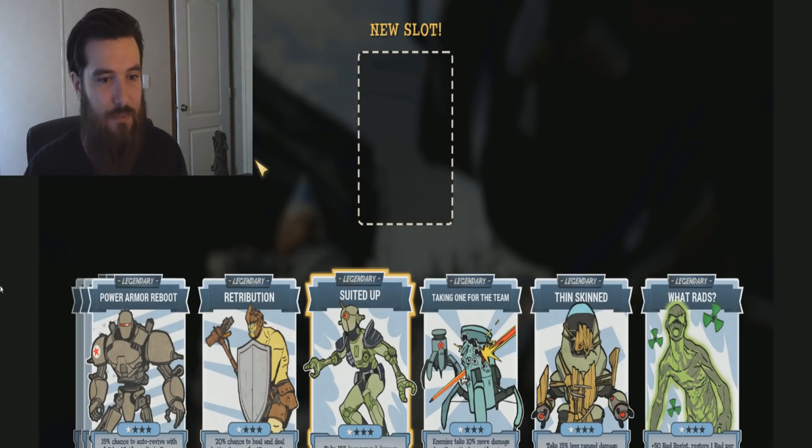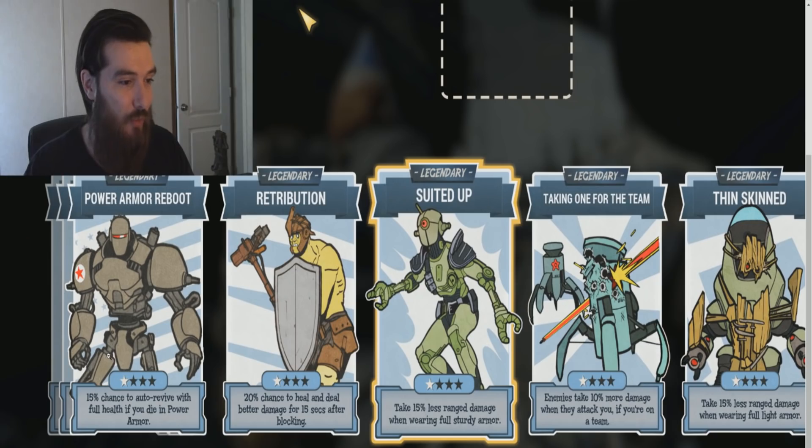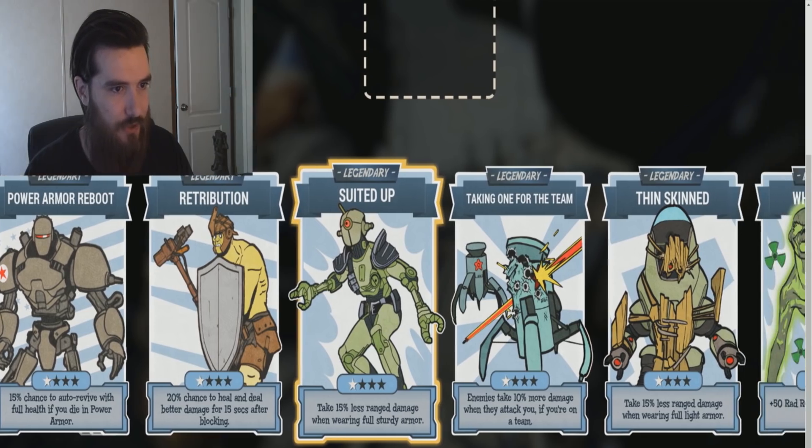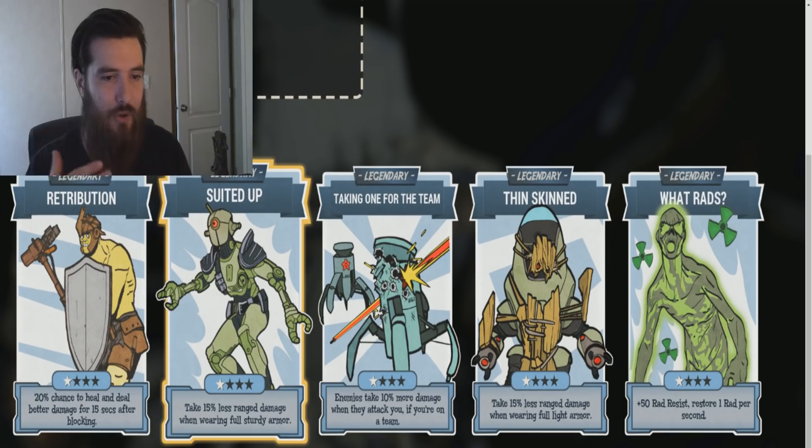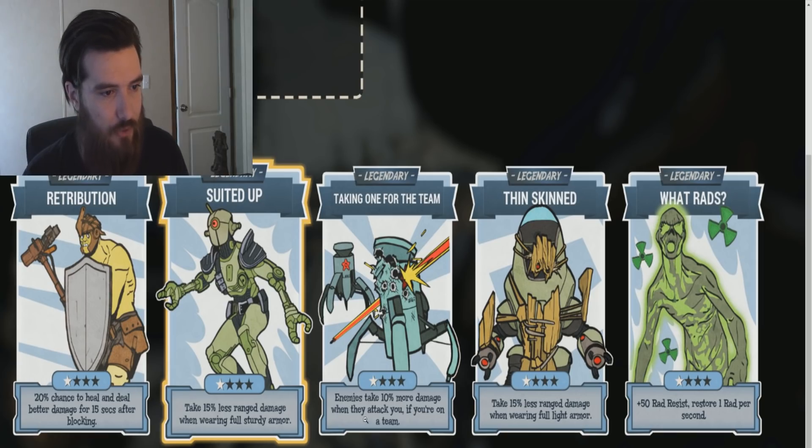The art is looking awesome on the next page too. We also have Suited Up: take 15% less ranged damage when wearing full sturdy armor. It seems like Bethesda is adding perk cards so we'll be able to take less damage, which we need — not only in PvE but in PvP as well. Next up we have Taking 1 for the Team: enemies take 10% more damage when they attack you if you are on a team. That is a really good perk card, and seeing how you can rank this up three more times, you can be dealing out a lot more damage than just 10%. I'm definitely thinking about investing into this perk card because I'm always riding in a squad. Sadly though, I don't see any Lone Wanderer perk cards, which sucks for players that like to play solo.